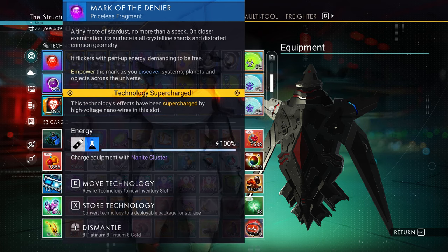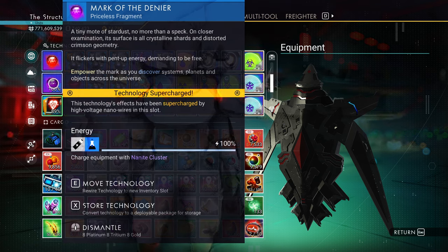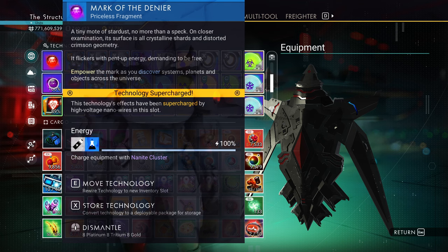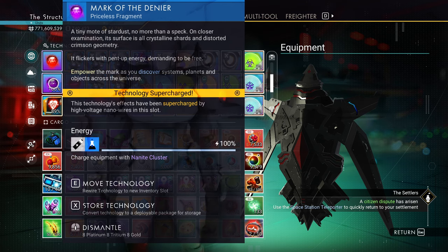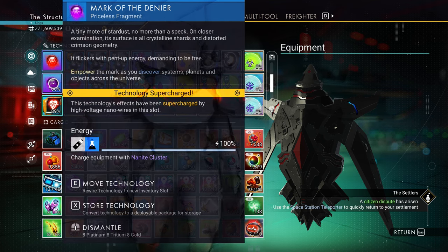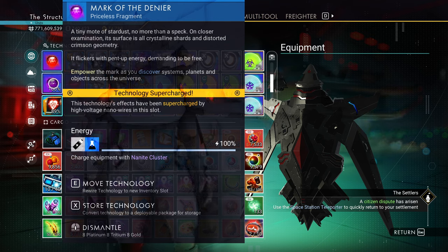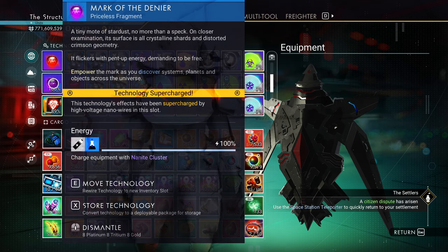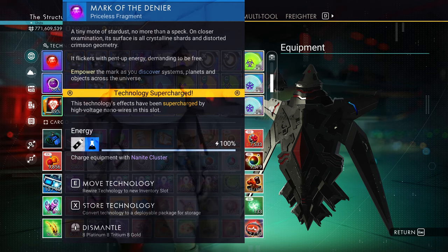As of the time of recording this video, it is not known what this item is actually meant to do. The way you power it is by charging it with nanite clusters — that's why it says 'empower the mark as you discover systems, planets, and objects across the universe,' meaning anything that you earn nanites from will charge this item. But nobody necessarily knows what it does, and it's super confusing, so we're all kind of left in the dark.